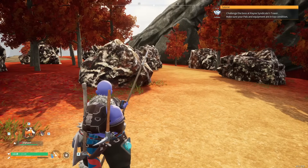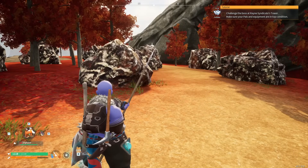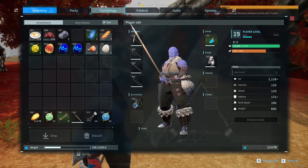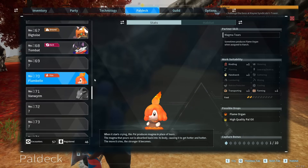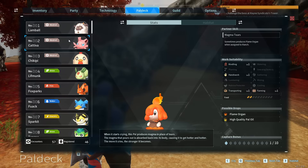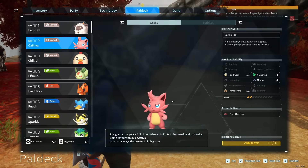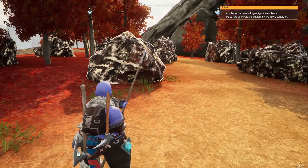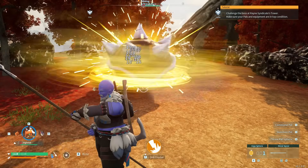These rocks respawn, I think roughly every in-game day. If you have Cattiva — number two in the Paldeck — each one you have in your team increases your carrying capacity, so that's going to help you take even more resources back each time.